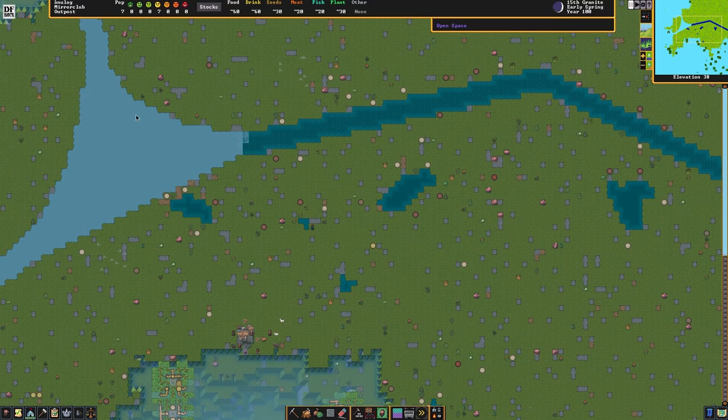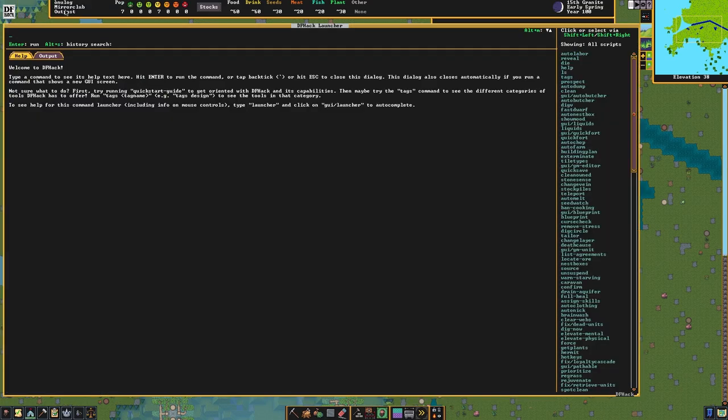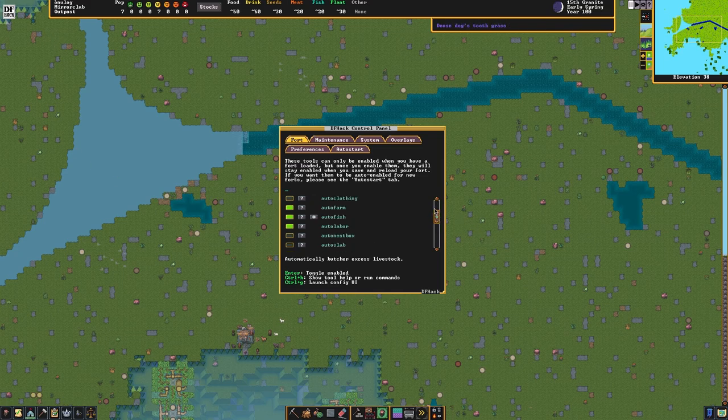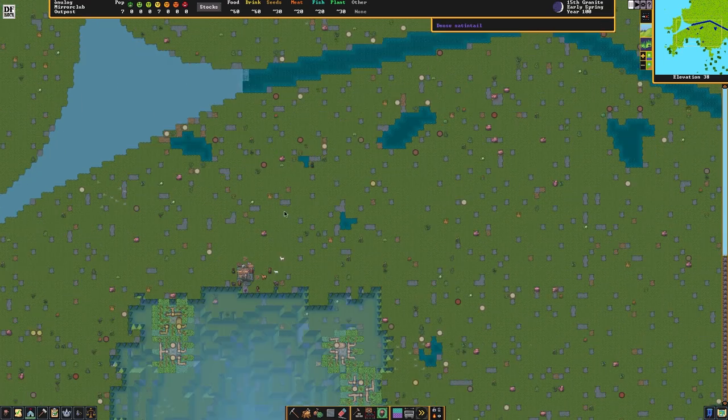Let's go to DfHack, go to the GUI Launcher. We're only using this for Auto Farm, Auto Fish, and Auto Labor. Auto Melt — I don't think we'll make use of that. I think you have to designate stockpiles where the contents are melted. The main things we're using this for are Auto Labor, Auto Fish, and Auto Farm. With Auto Farm, they'll choose what seeds they want to plant and all of that. Other than that, we can just ignore DfHack.